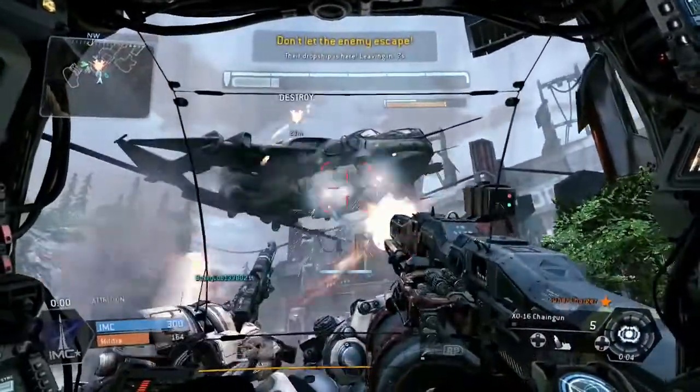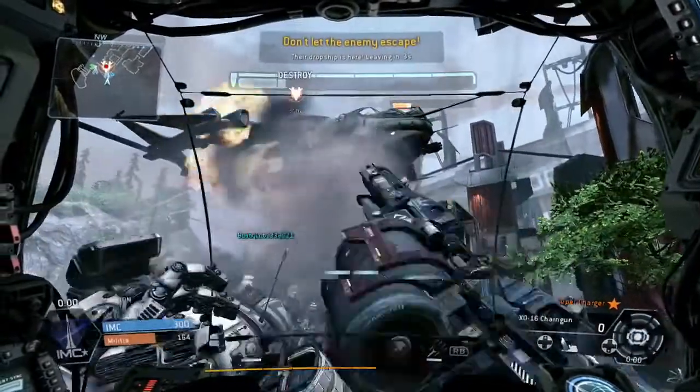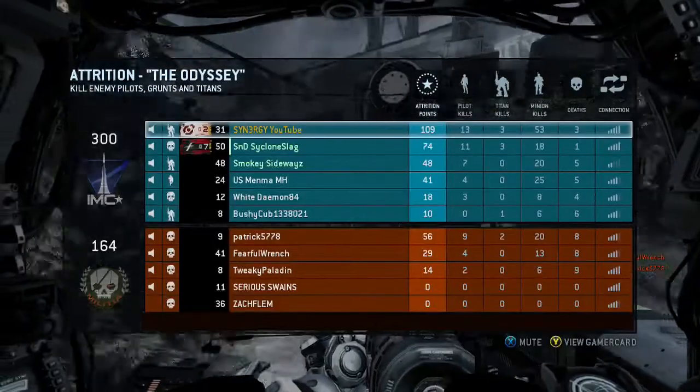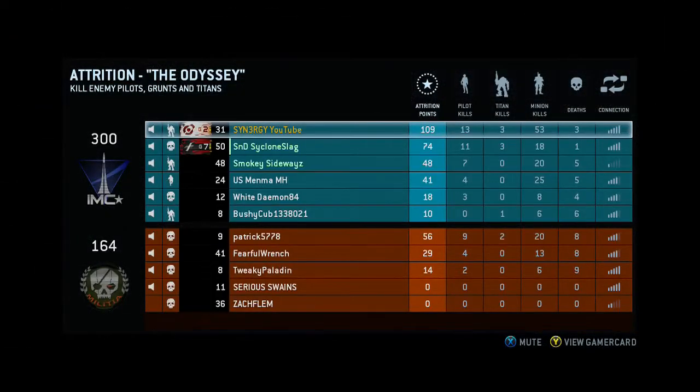Even if you just answer one or two comments, it's just the courtesy of doing it — showing you're willing to work for your subscribers. There you go, 109 attrition points, score 13 for free. Peace out — Synergy.